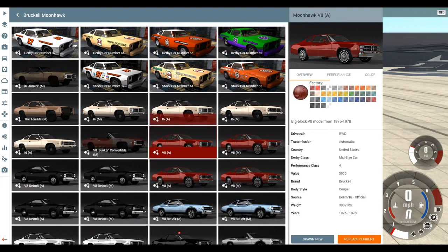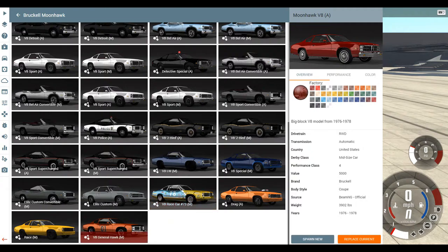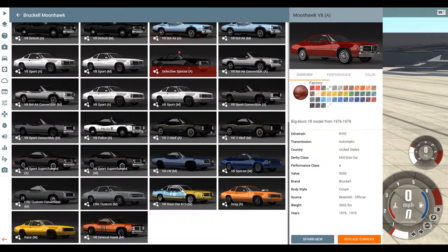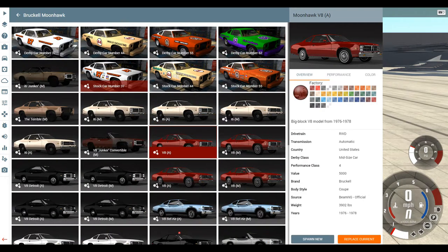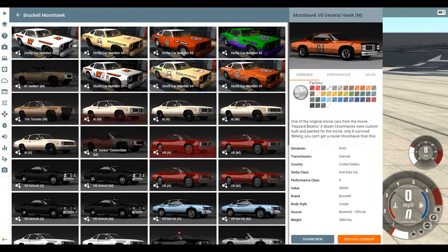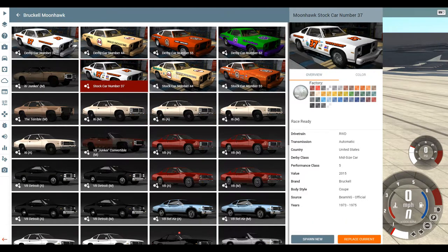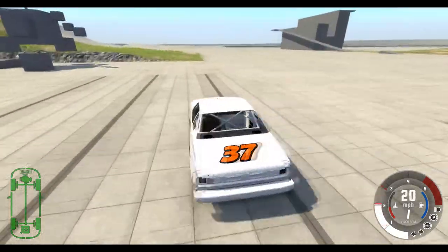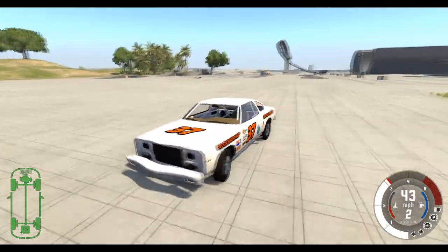Which one do we go for? We've got General Lee. Do we do a Dukes of Hazzard style jump over, or a proper stunt derby style car? General Lee is famous for jumping. We'd like to do it with him - this stock car number 37. But it's General Lee, you don't get to jump every day with General Lee. We don't want General Lee to crash, do we? We're going to go with the stock car.